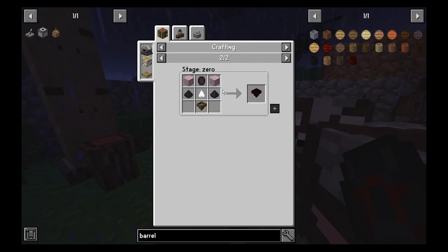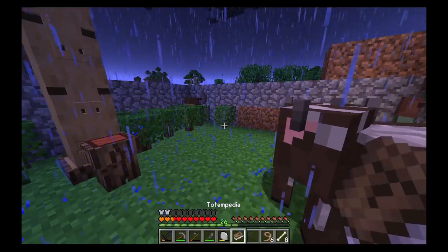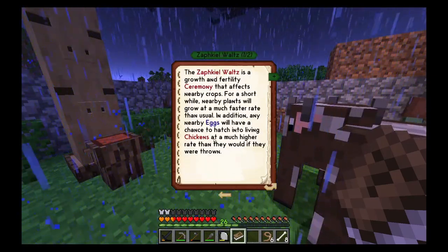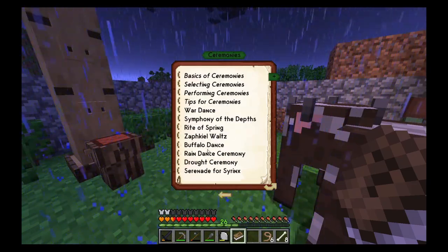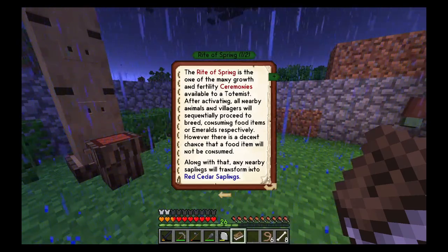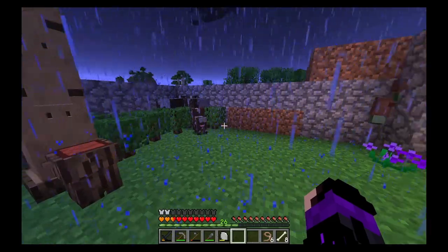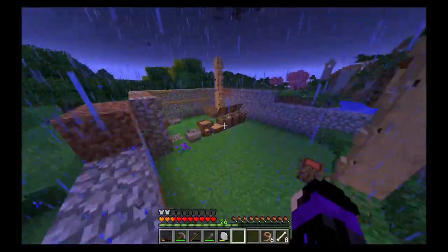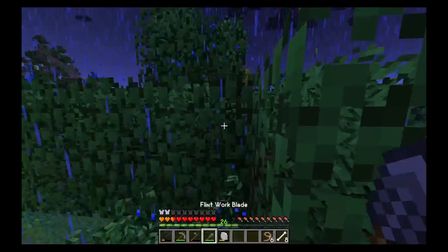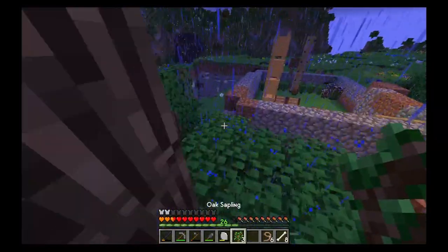We are now one step closer to the wooden hopper. All we really have to do is get red cedar. If we take a look at the ceremonies — it might be Rite of Spring. Yes, it's the Rite of Spring. Any nearby saplings will transform into red cedar saplings. The musical selectors are flute and totemus drum. I think I've got some saplings — no I do not. Let me take down some of these trees and we've got ourselves some saplings.